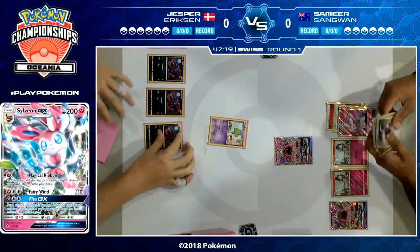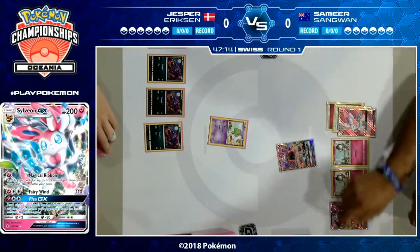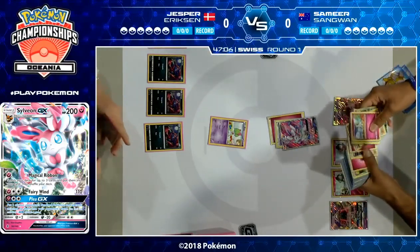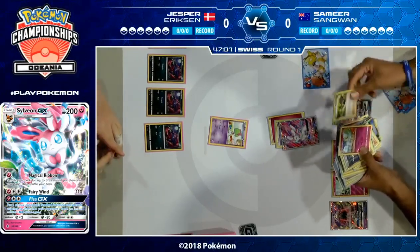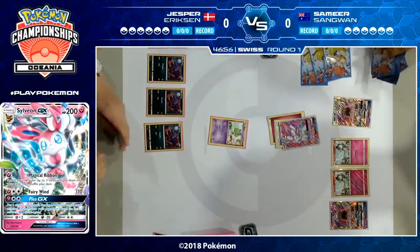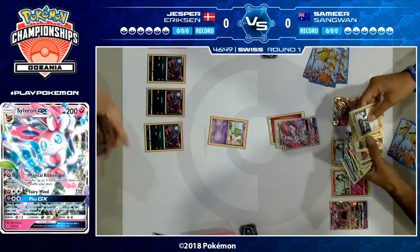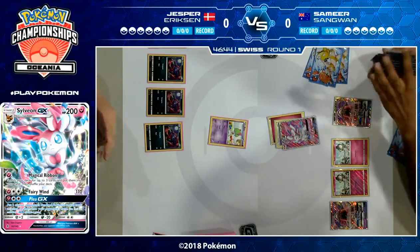Samir's not playing any ability lock here, so Jesper is going to be drawing basically whatever he wants for the rest of the game. Now it looks like Samir does not have a very strong turn two, but thanks to that Sylveon GX and the Energy Evolution from Eevee, he's able to use Magical Ribbon and search out three cards. So even though his hand was not very good this turn, that attack allows him to search up any three cards and set him up for the next turn.